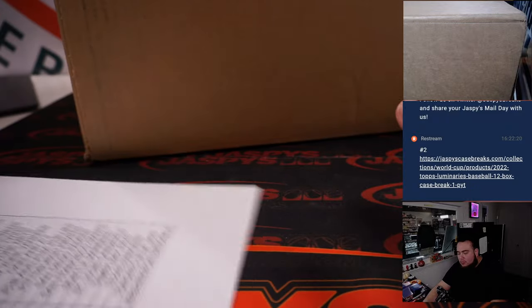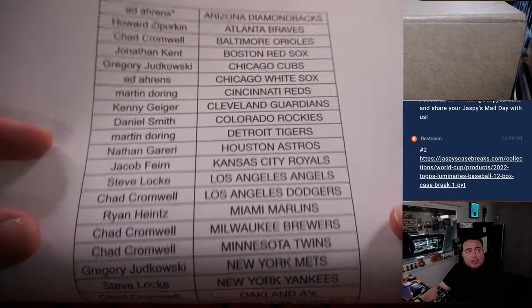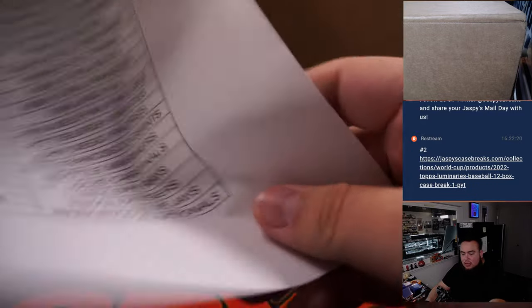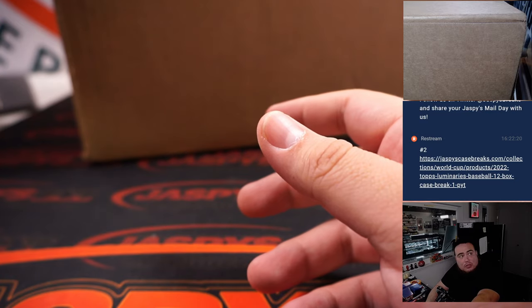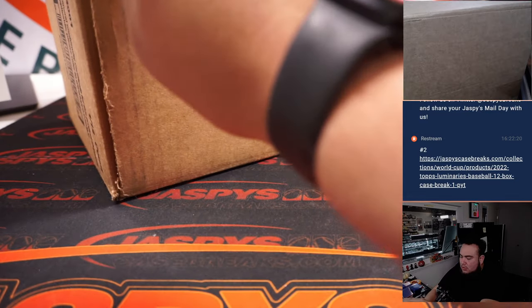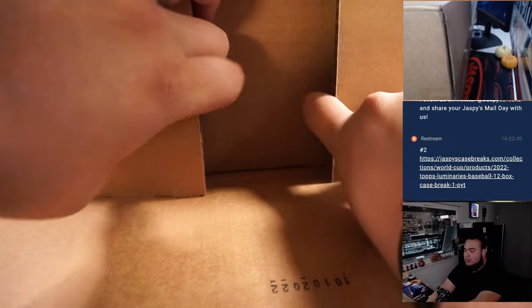So here we go. Last spot — Mojo is going to add, got the Diamondbacks. Here's everybody else that bought in. Remember, only one hit per box. This is a very high risk, high reward type of break. But if you do hit, you're most likely getting a very nice hit.